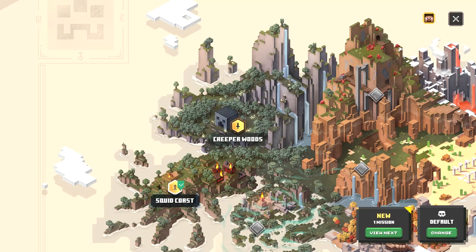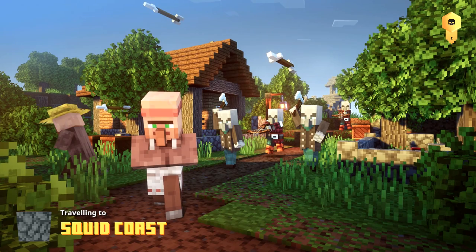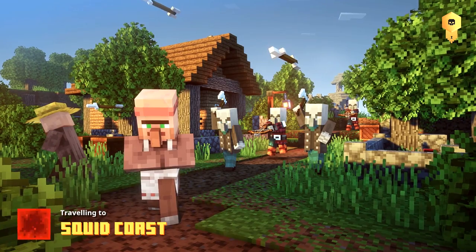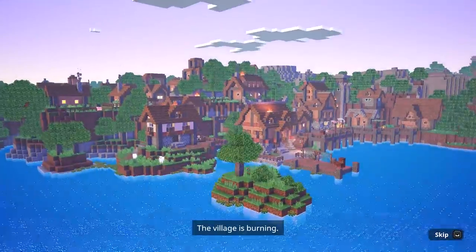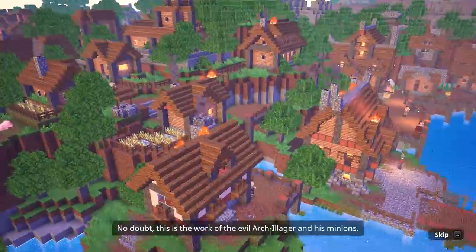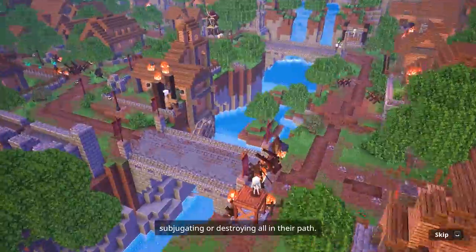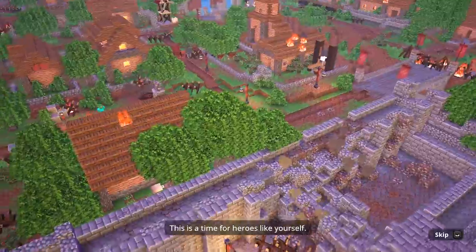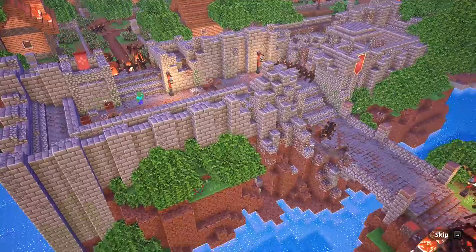I have done the tutorial, so I'm going to show you guys the tutorial if you want to see it. We're traveling to Squid Coast. A narrator says: 'The village is burning - this is the work of the evil Arch-Illager and his minions. They sweep across the land like a ravenous scourge, subjugating or destroying all in their path. This is a time for heroes like yourself - make haste, the villagers have need of you.'